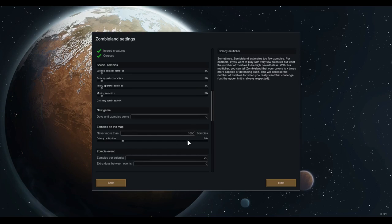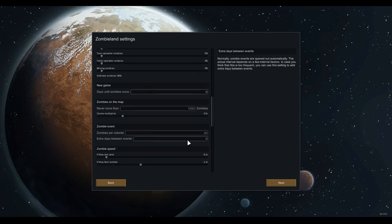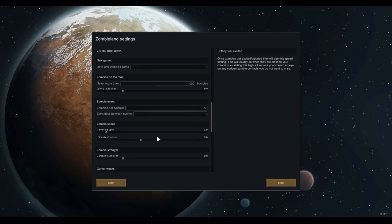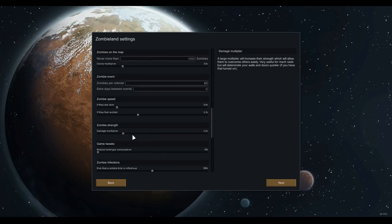As it says, Zombieland estimates far too few zombies if you're intended for a big colony, since you get zombies per the number of colonists. A small amount of colonists means a small amount of zombies, but we still want to be threatened. So zombies per colonist — let's set that to 50. Zombie speed when calm, we'll make slightly higher so they're still threatening, but excited speeds a little lower so if we're overwhelmed with our first starting character, we're not going to get too annihilated.